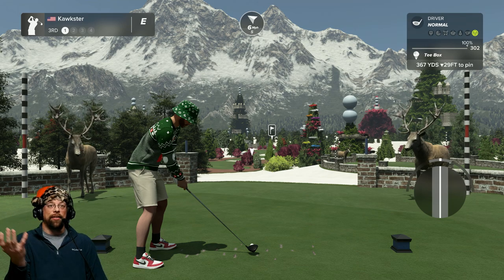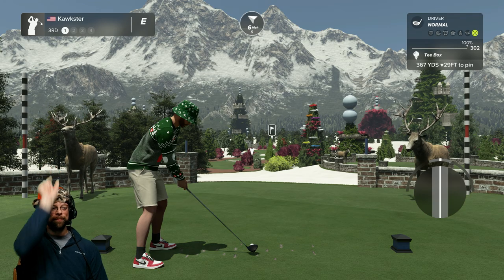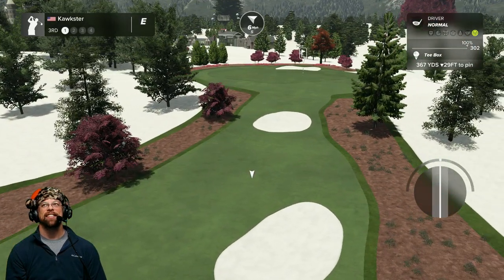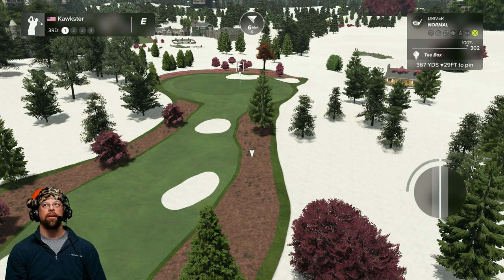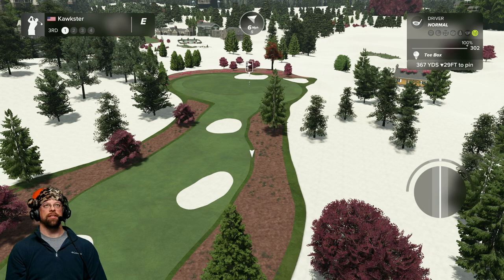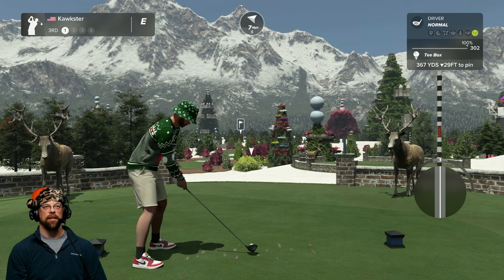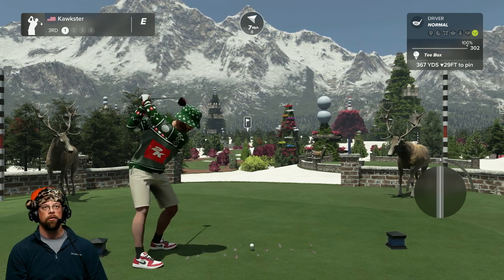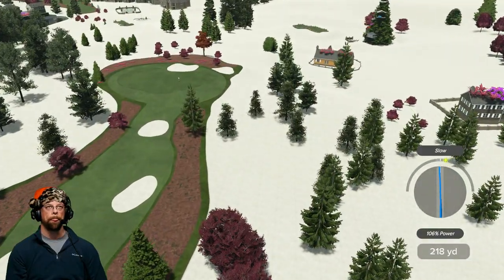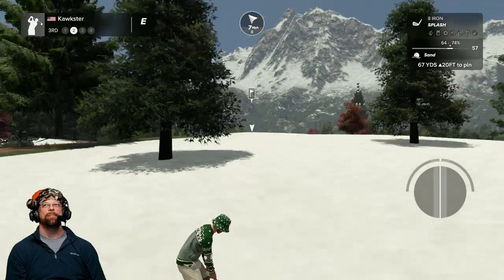We've got some reindeer right here on the tee box with us — let's go! He moved his head out of the way. This is a shorter par four, 367 yards. I'm going to full send this one just to see if I can clear that bunker out there. Oh, that's a bad shot — we're just going to play in the snow. That's what I wanted to do anyway; I want to see the whole course.